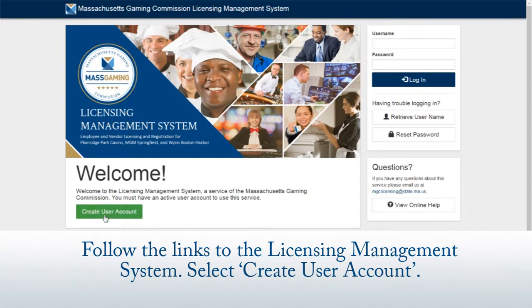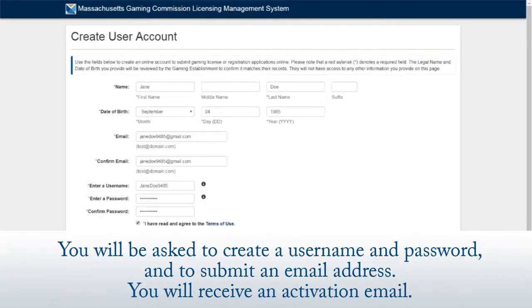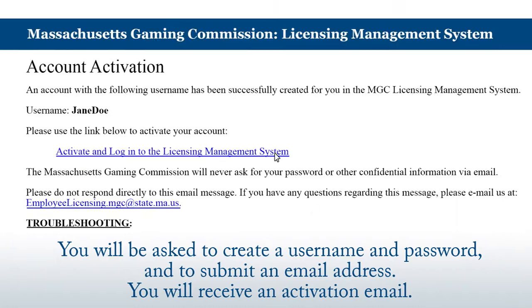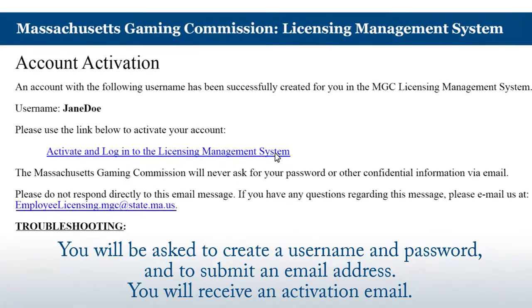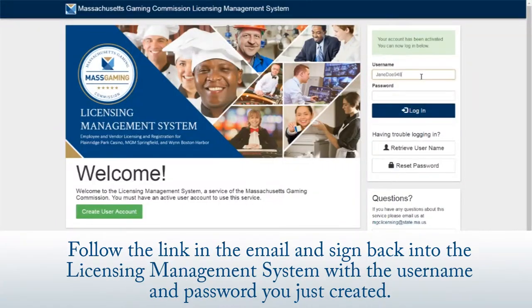Select create user account. You will be asked to create a username and password and to submit an email address. You will receive an activation email. Follow the link in the email and sign back into the licensing management system with the username and password you just created.